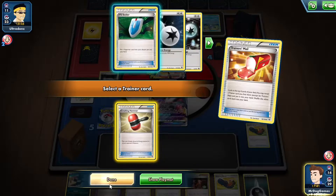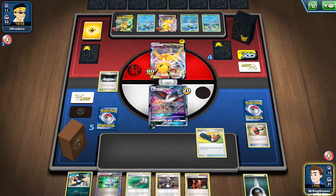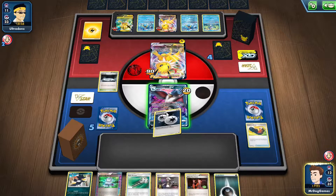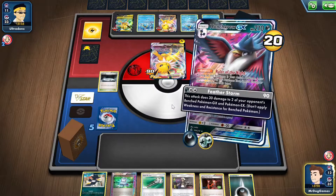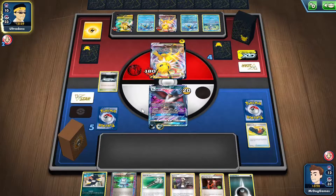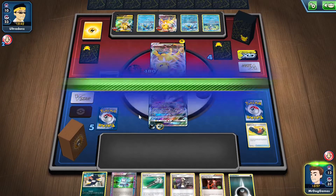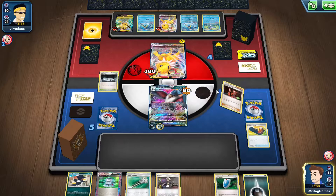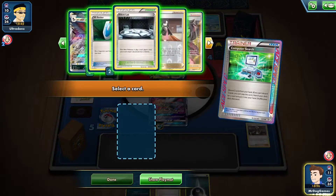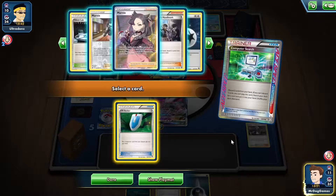Hopefully we have another Dusk Stone in the deck. Oh, we don't - that's kind of bad. I think we have one prized, so maybe we'll get one of the prize cards if we get a knockout. Hopefully they don't play more than three basic energies.